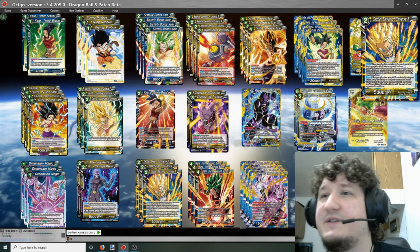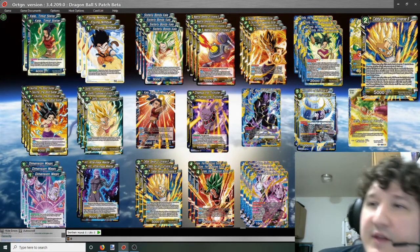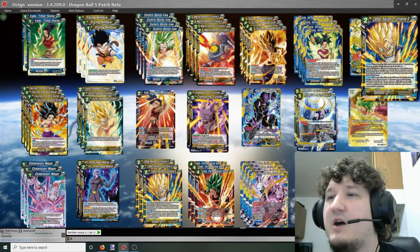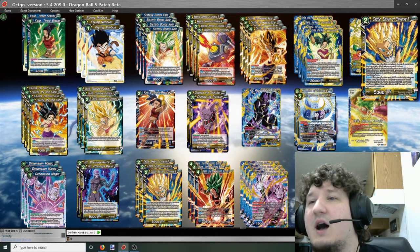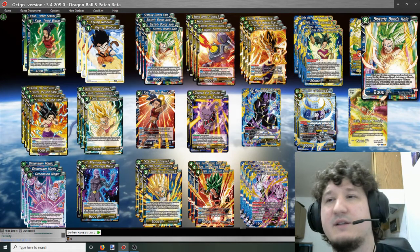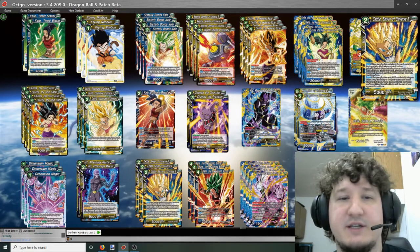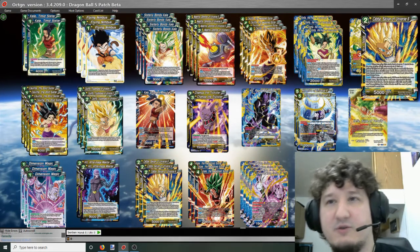Three Kaba Saiyan of Universe 6: when you play this card, look at the top 7 cards of your deck, choose up to 2 blue or yellow Universe 6 cards among them, add them to your hand, then shuffle. If you added a card, choose one card from your hand and place it in your drop area. It also has a secondary effect if Planet Sadala is in your battle area, but we are not playing Planet Sadala so we won't use that. Mostly we'll put this in play with our leader or Sisterly Bonds Kale and use it to filter for whatever Universe 6 we need, especially getting to Champa and Vados.